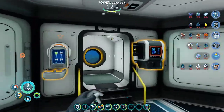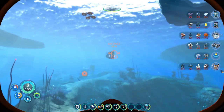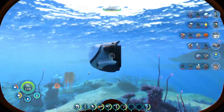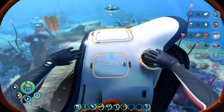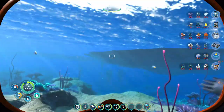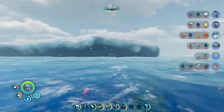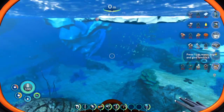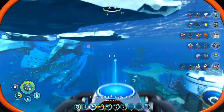We need to find some lithium and some diamonds. I'm probably going to mostly rely on Doc to figure out where to go for that. I mostly want to get the Power Cell Charger first. So if you want lithium, you're going to want to head back towards Delta Station Dock. That shouldn't be too bad.